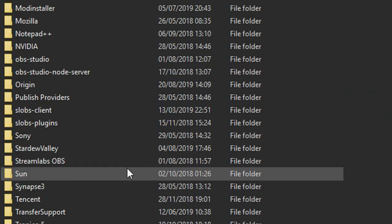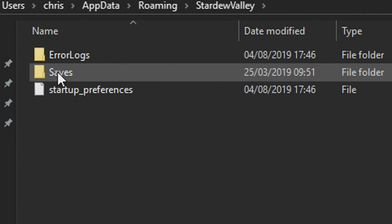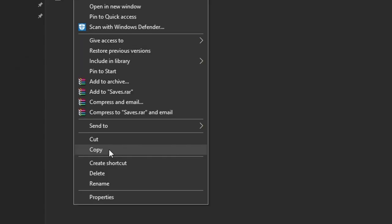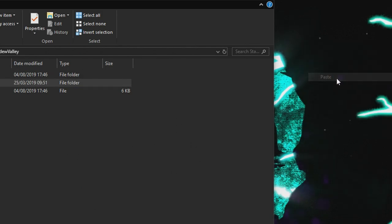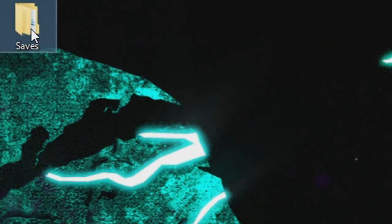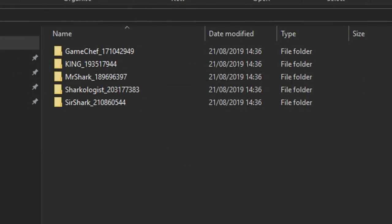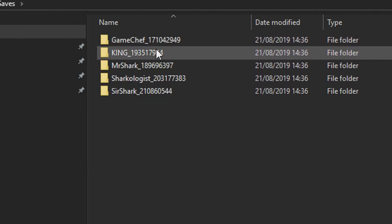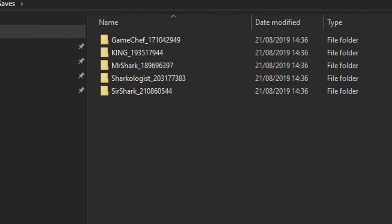On your desktop, at the search bar at the bottom, type in exactly %appdata% to bring up the file folder. Then go down and find Stardew Valley — you'll see a folder called Saves. Simply right-click, copy, and move it anywhere you want, like a folder or even the desktop. This is your saves backed up. You'll find all of your save files in there, and you can obviously go in and manage them as you please.